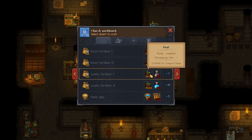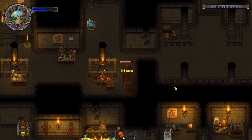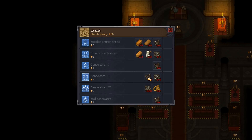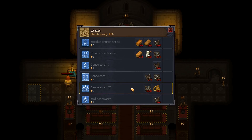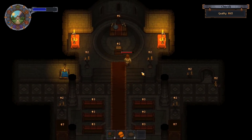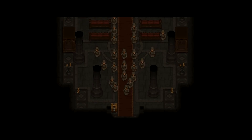We need peat compost to make quality fertilizer. The boost one I don't really care about. Growth enhancer is what I want. I'm going to head up here and do some prayers. I also want to find out what's required to upgrade to a candelabra — we need gold jewelry, which we don't have. We can use bronze quality statues for the stone church shrine. I think we've already used them.